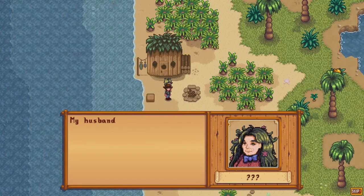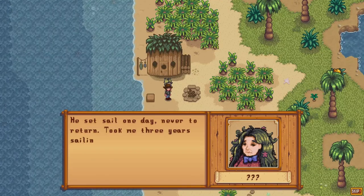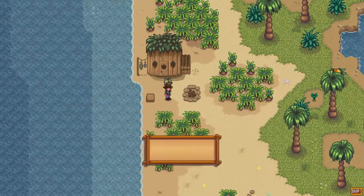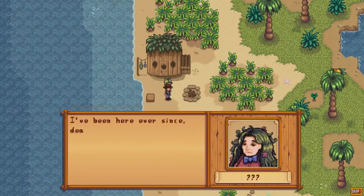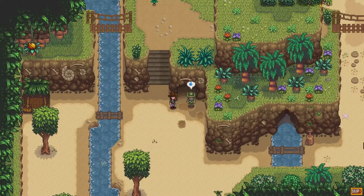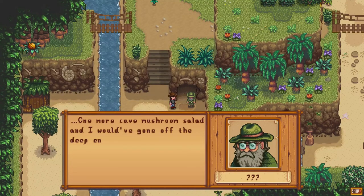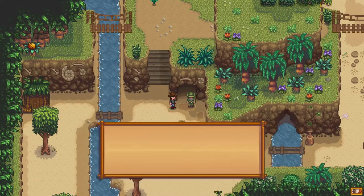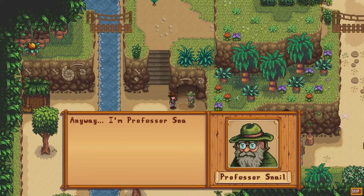Next we have Birdie, an old widow who asks the farmer to help her find a locket that belongs to her late husband. The farmer retrieves this locket by talking to the various villagers in Pelican Town and trading items with them until he finally receives the locket from Willy. Finally we have Professor Snail, the owner of the island's field office. The farmer can donate fossils to Professor Snail and assist him in documenting the number of purple flowers and purple starfish on the island.